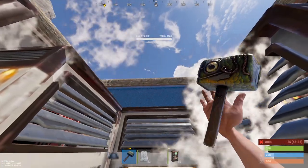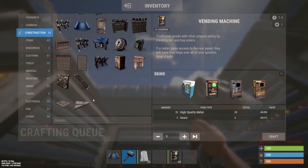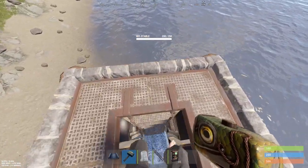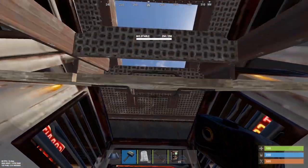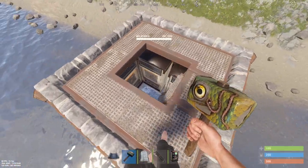Especially if you put a square ladder hatch facing the direction of one of the door vending machines, and you can get up and out.